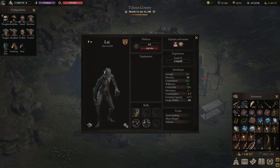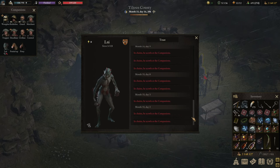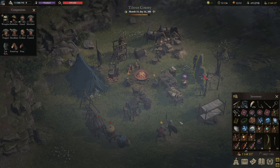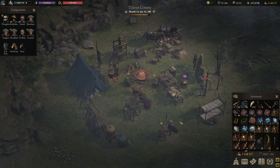Once you have a prisoner, they will show up with the shackle symbol down here in the UI. In this case, a siren has been caught a very long time ago. Prisoners have an attitude towards you — this companion here is not very happy with their condition, which I understand. The lower the attitude, the more likely they will flee.